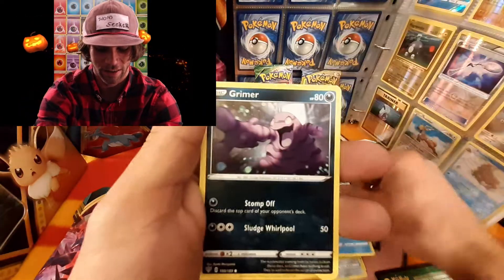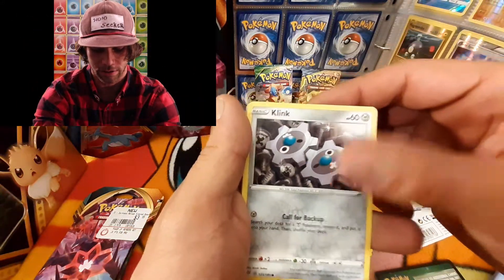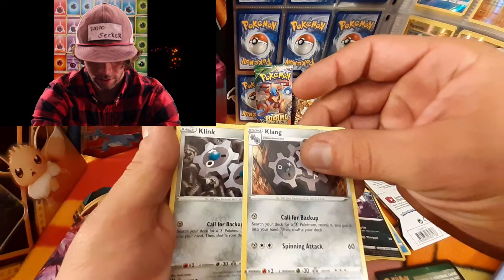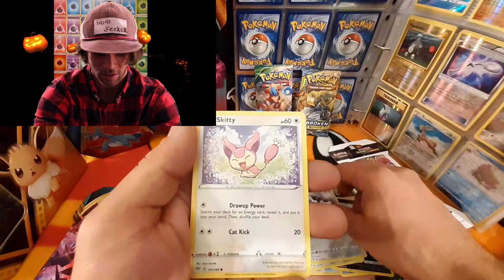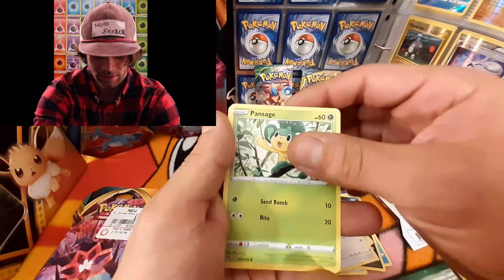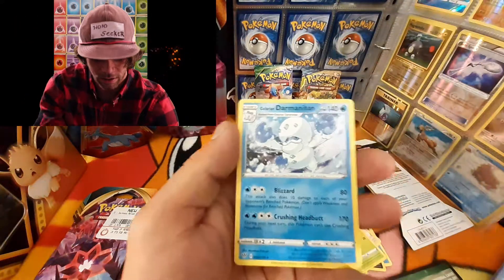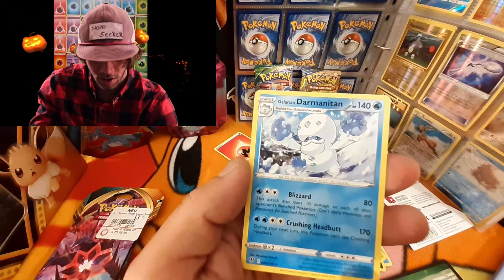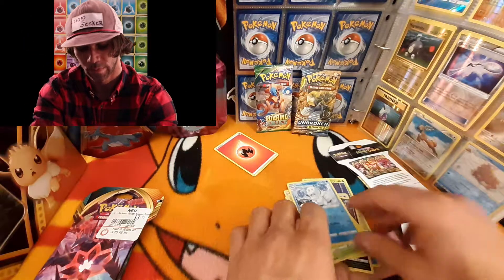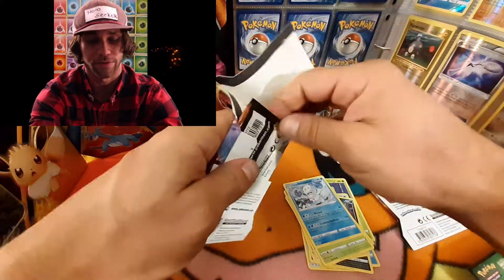Galarian Mr. Mime, a Grimer with that cool out-of-focus type of view, another Klink — we got a Klink and a Klang, that's pretty cool. We have a Skiddo — look at that artwork, adorable. A Pansage, a reverse holographic Vibrava, and on the end we have a Galarian Darmanitan — very cool.